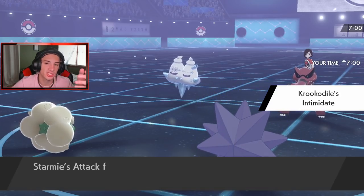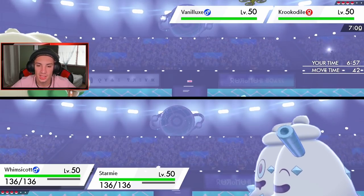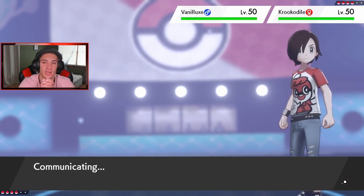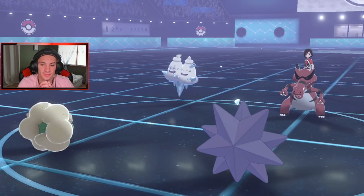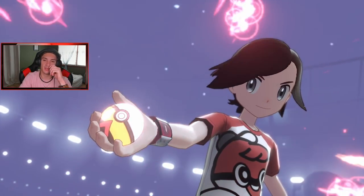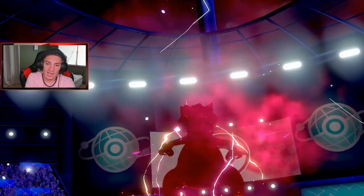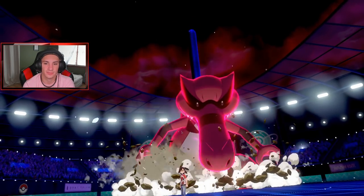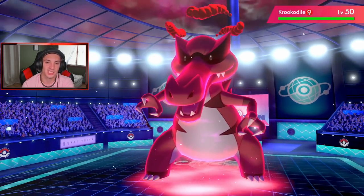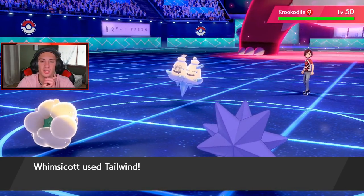I'm fine with whatever — I'm setting up Tailwind and then Meteor Beam to take out Vanilluxe or at least break its sash. He's going to Dynamax but we totally outspeed all day — speed advantage is ours. This Vanilluxe has to be holding a Focus Sash. We should double up into Vanilluxe. I get off the Meteor Beam with Power Herb in one turn and grab that Special Attack boost, which is lovely.